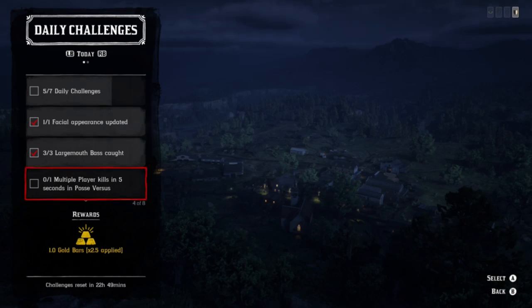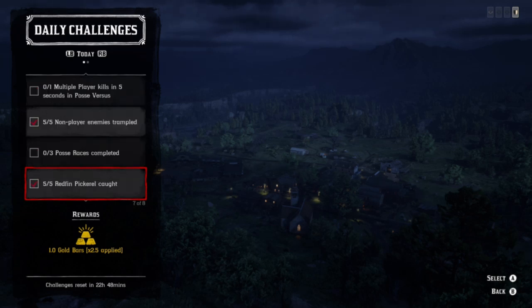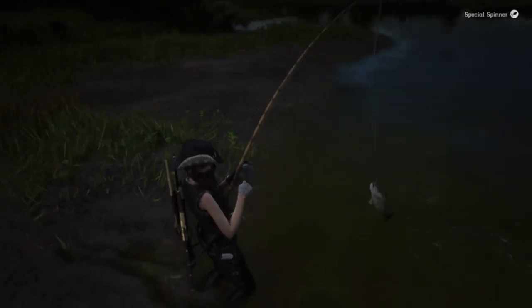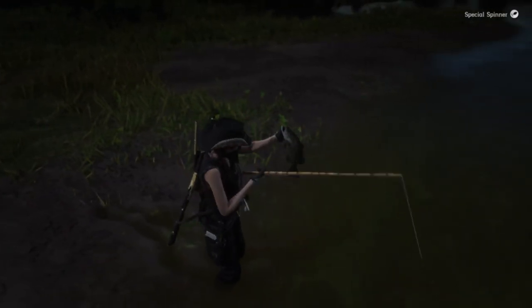For posse versus, the easiest thing to do is get a couple people, go into a posse, do posse infighting, throw dynamite, kill two of your friends, and rotate so everybody gets that challenge. For posse races completed, make sure you have a couple people in your posse and that you are not inside a town - set your waypoint outside of the town and start the posse race from outside. You also have facial appearance updated and using an emote on a local.